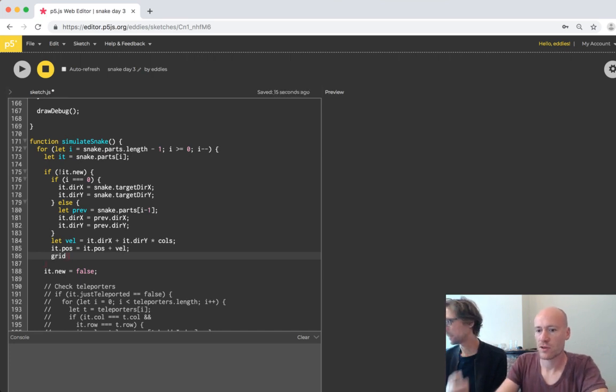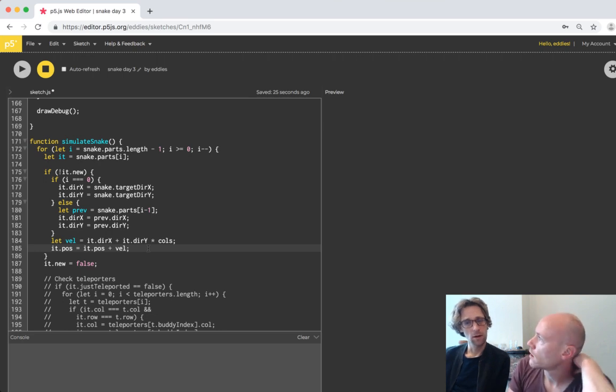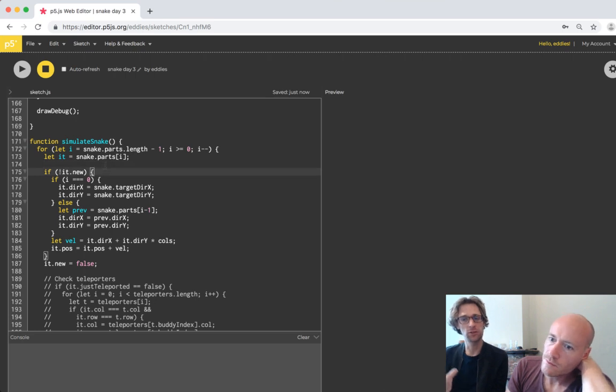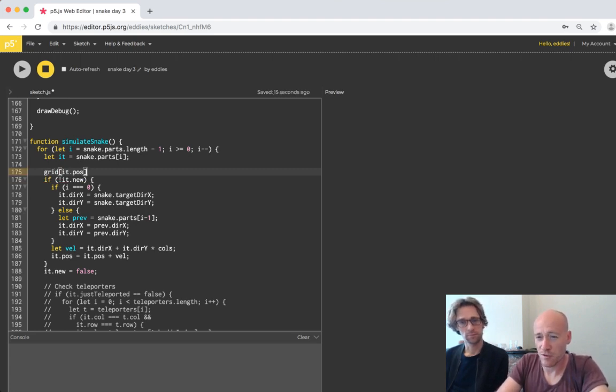Every snake part can just set its cell to one where it is. How do we reset that to zero - like the position it was before? Before we update the position we know the previous position. In the simulate loop we say my cell is now zero. The position of this should be zero now, not one.